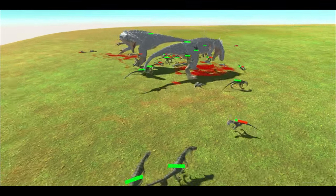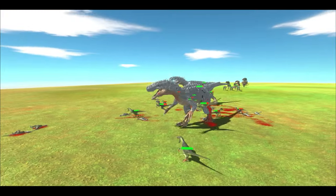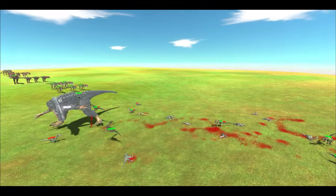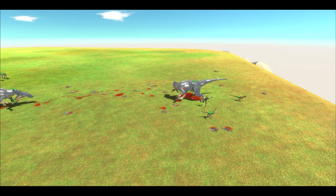Doing pretty good already — doing the first wave all in one go. Basically walking to the second wave and triggered the Deinonychus to attack, but still doing pretty good.